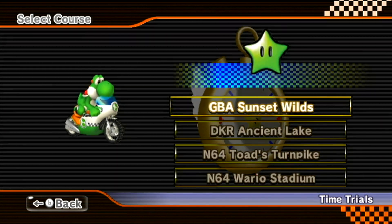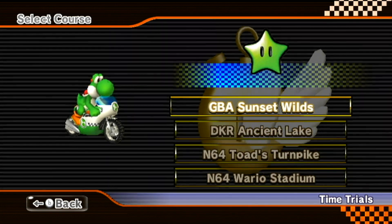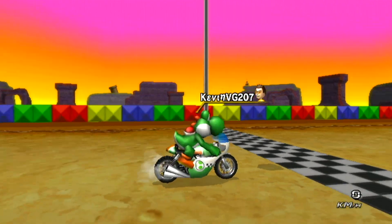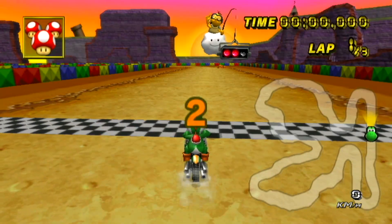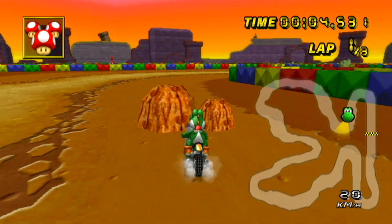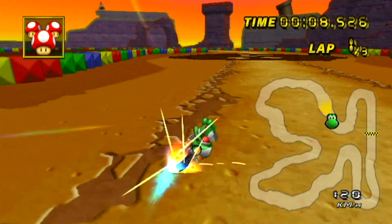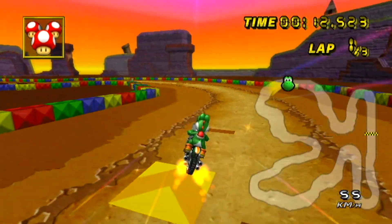We're going to start with the Green Star Cup, and I've got all kinds of retros here. Let's start with GBA Sunset Wilds. This is one of the retro tracks from the GBA that I actually like because it has some stuff to trick on, so it's not just all boring. You can trick on the footprints and there are boost panels.